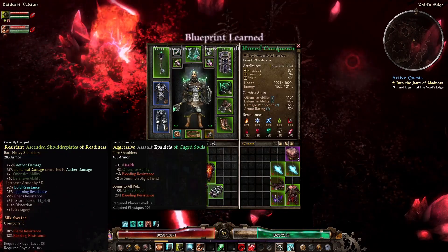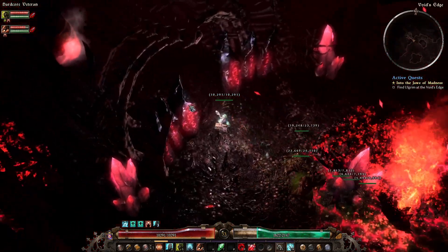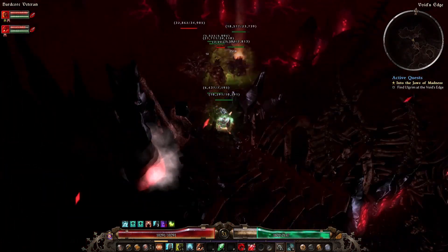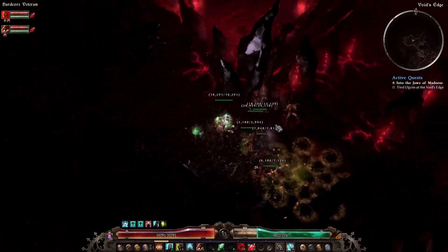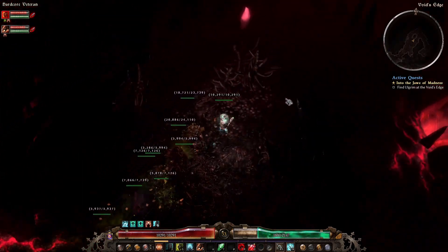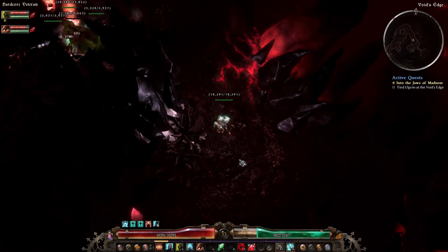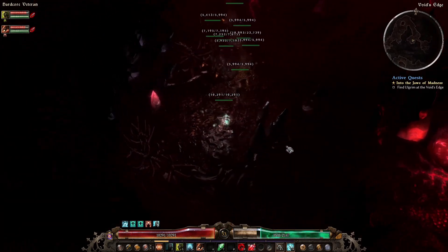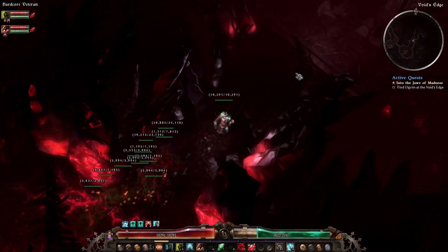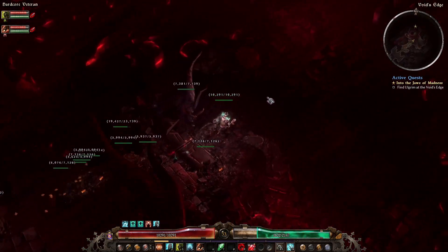I was looking through some gear for pet classes the other day, and the level 35 Rowari shoulder pads had some nice resistances on them as well. I can't remember back in episode 7 or something when we got to level 35 if I mentioned them, but yeah, definitely take a look at that gear if you're going to level a pet class. A lot of the faction gear has pet stuff built in, which can be quite nice.